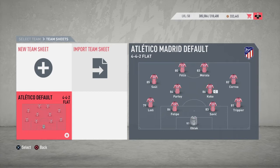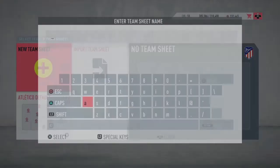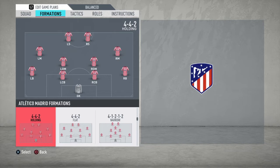Simeone's Atletico usually play using the 4-4-2 formation, with the two central midfielders trying to close the area for the opponent so we can maintain the shape of our four back defenders. Let's create a new team sheet and go to the formation and choose the 4-4-2 holding formation. It helps to congest the midfield and makes it almost impossible to create chances from the center of the pitch.